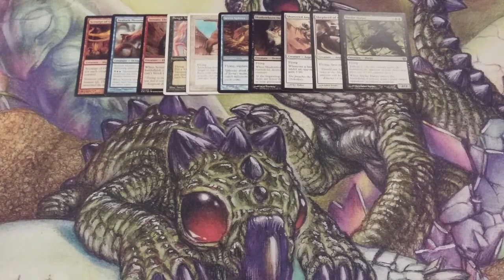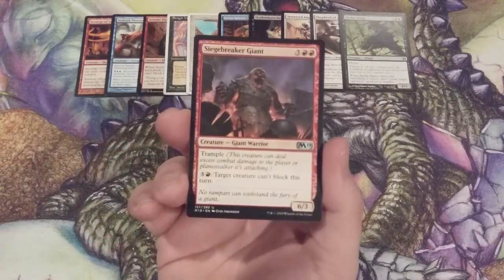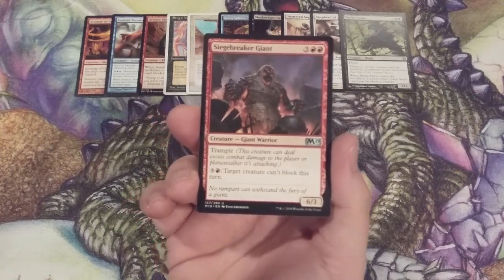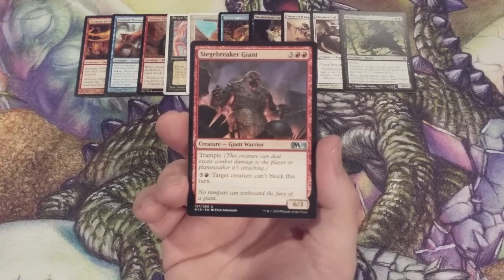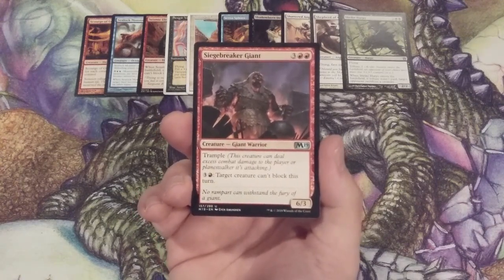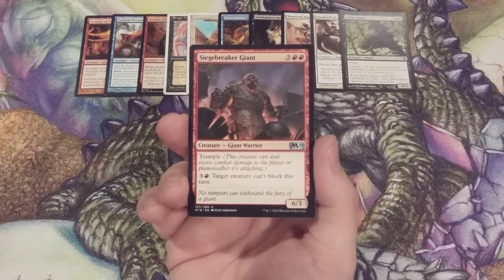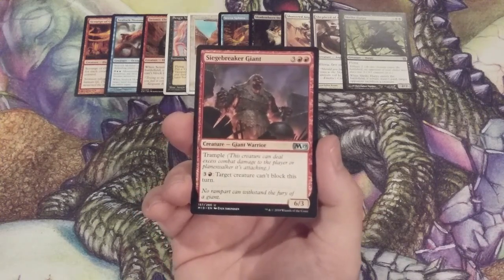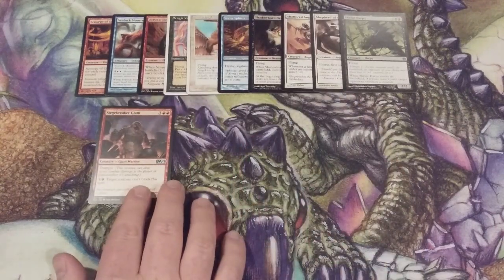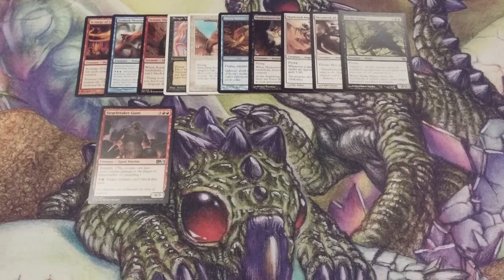What a run of flyers — seven consecutive flyers beginning with Sengir Vampire and ending with the Harpy. The streak is over now because here is Siegebreaker Giant, a Giant Warrior that's 6/3 with Trample. We can pay 3 and red mana to make target creature unable to block this turn. That activated ability is only useful if you have basic mountains on your side of the battlefield, so make sure you load up your basic land deck with some mountains.